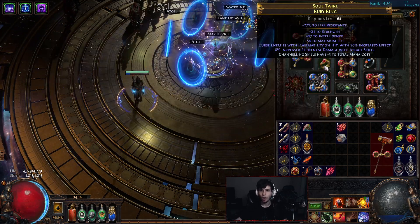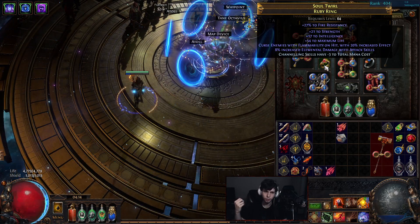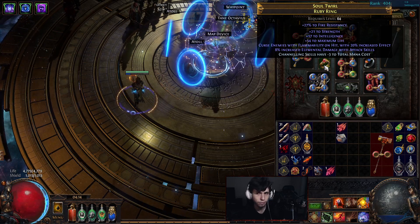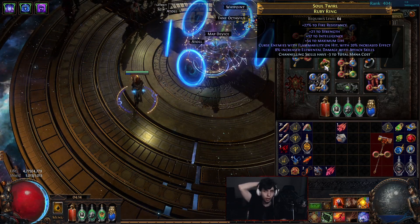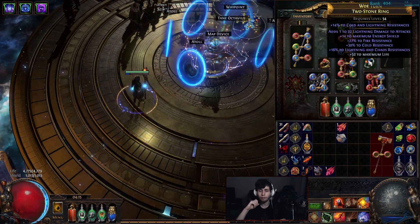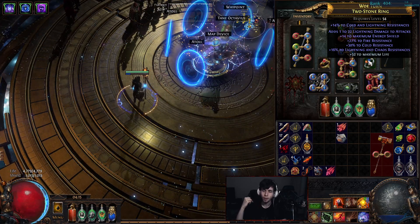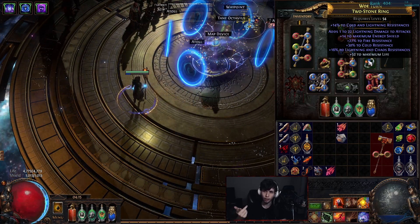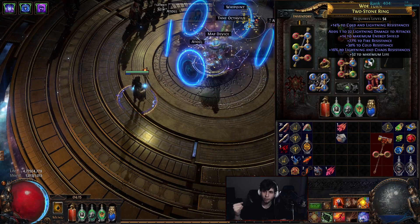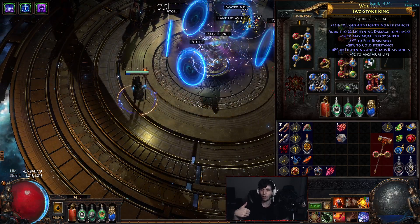Onto the rings. This is one of my curse-on-hit rings that get cycled between different characters — this is definitely the worst one I have. It's Flammability on hit, a little life, a little strength, a little int, and a channeling skill Elreon craft to help a bit with mana sustain on flame blast. The other ring is a Two-Stone Ring — a very nice ring, carrying me super hard. It's got 14% from the implicit, up to an additional 4%, 14% cold and lightning, 27% fire, 30% cold again, 16% lightning, chaos as an unveil mod, and crafted life.